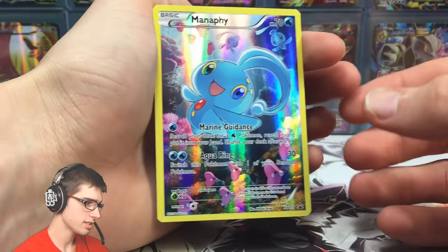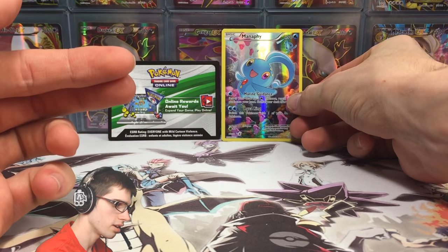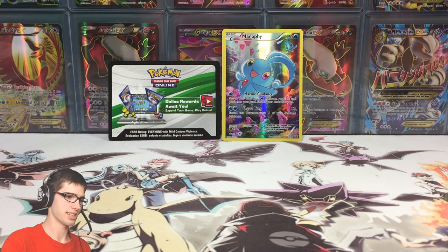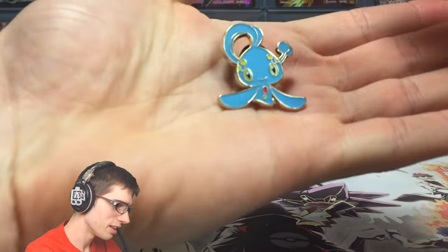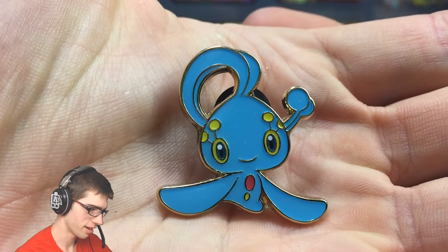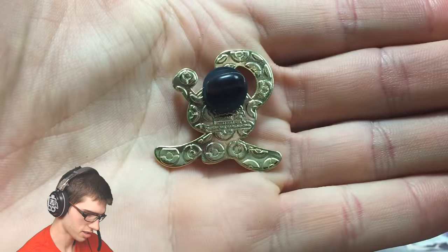That looks really nice. These Mythical Pokemon cards — they just all look really nice. It's like they just took a lot of time and put a lot of effort into the art of these cards. Not only that, they also put a lot of effort into these pins. I think these pins are amazing, and I'm still trying to find a way to really show these off. Very cute looking pin — let me know what you guys think in the comment section below.